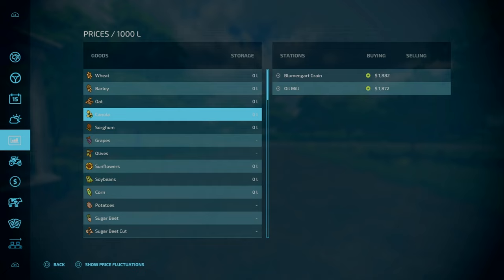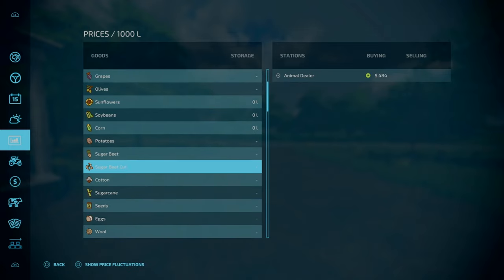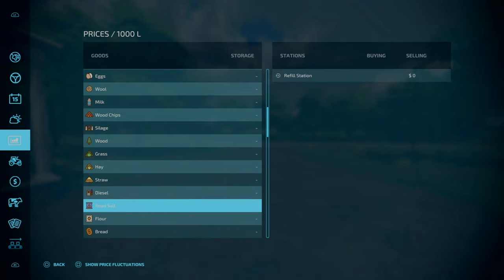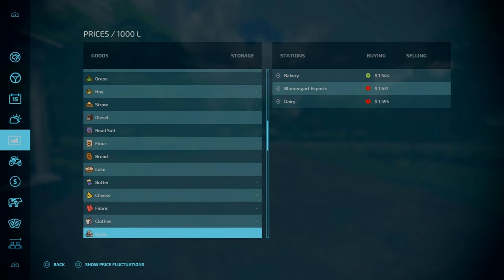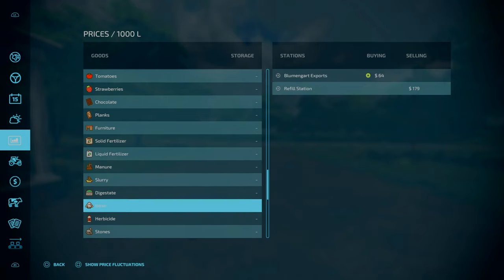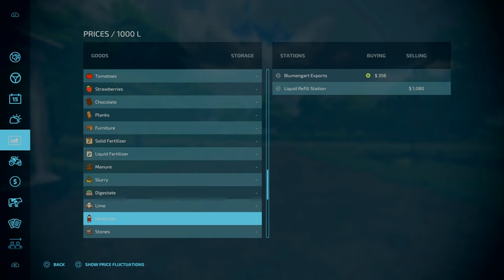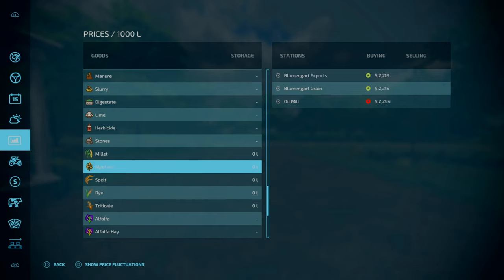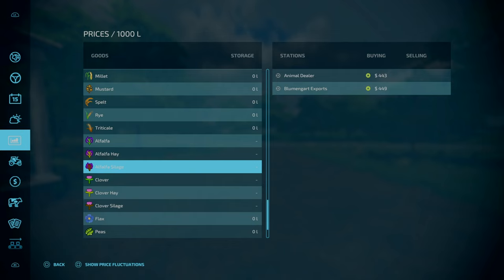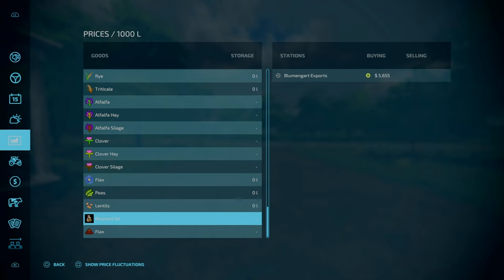You can even sell lime and herbicides at the Bloomerguard exports, though it's not really worth it price-wise. With your millet, mustard, and that — there's a huge selection of where you can sell your items. With alfalfa you can make alfalfa hay and silage; clover hay and silage. Mustard oil is quite valuable. You can also sell flax.